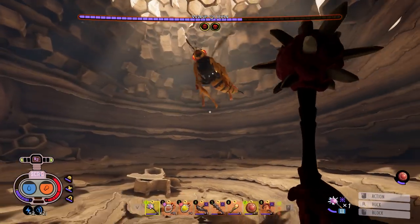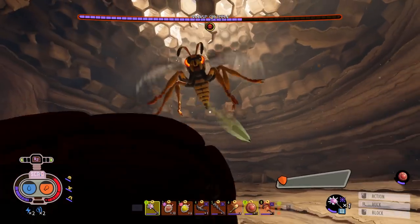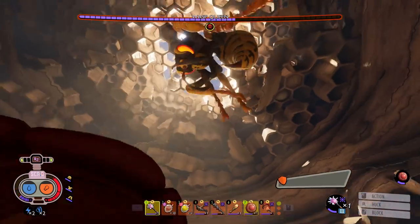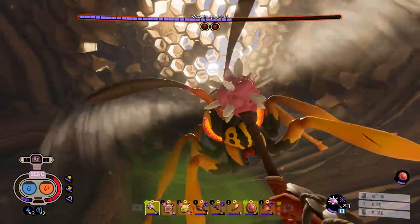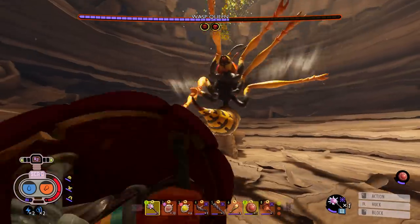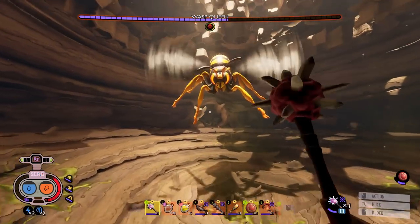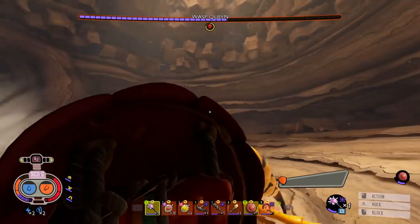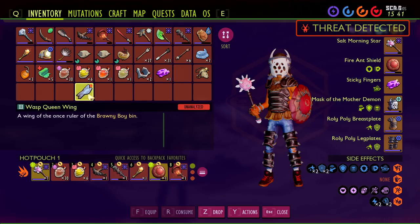Blocked! Ha, you ain't doing nothing to me — I am the parry master. You can reach her from pretty far away too, that's nice. I made the hitbox nice and big on her, which is great because a flying boss can be completely annoying. Here we go again with the sprinklers — all right, we're good. I want to check my inventory to make sure I haven't picked up more than two items yet. Still just got the one thing — some Wasp Queen Wings. Let's keep it going.